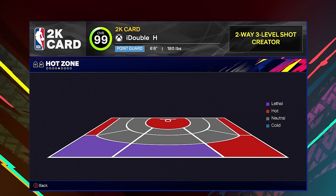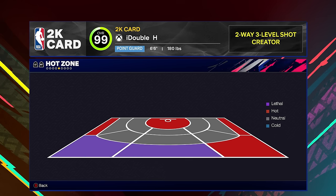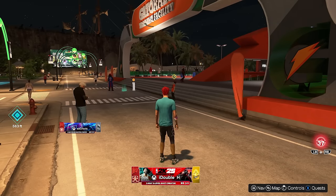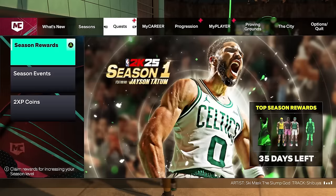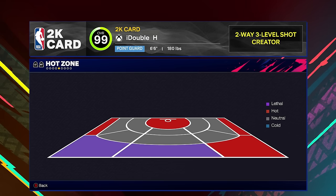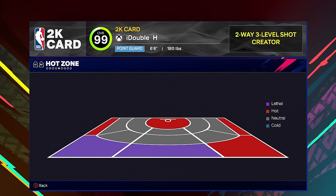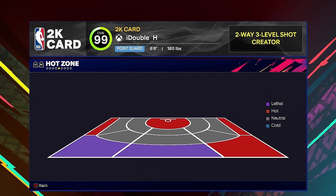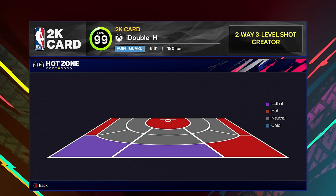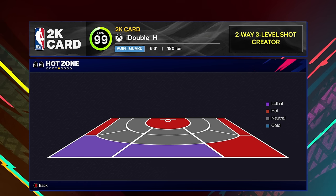Purple hot zones give you a much bigger boost than red hot zones. You can have up to three purple zones at one time. To get them, shoot from places that are already red zones in MyCareer — I'd do it in MyCareer to be safe, as that's where most people report getting them. You can have red zones everywhere if you want, but put your purple zones where you shoot the most so you get bigger green windows and higher success rates in those spots.